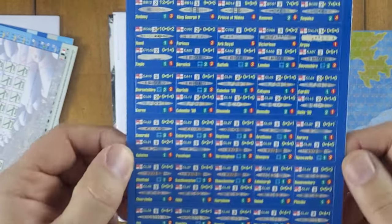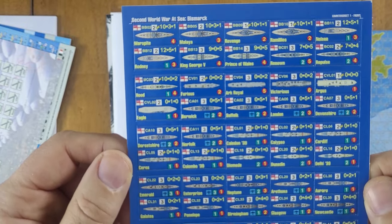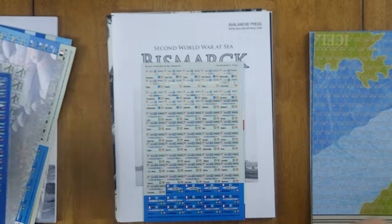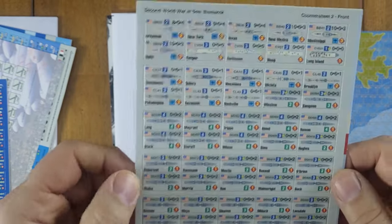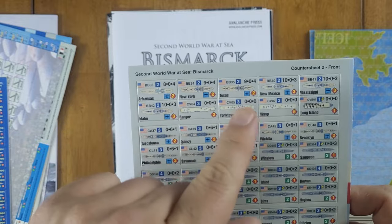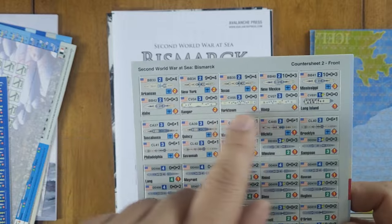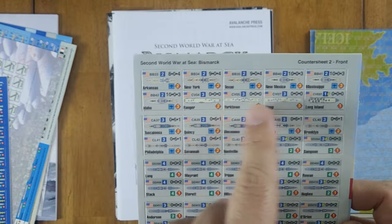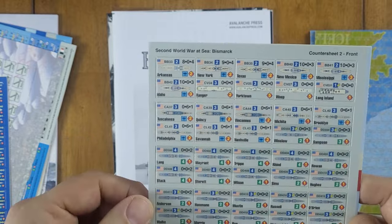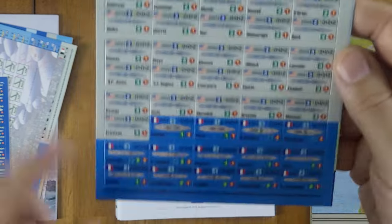There's another sheet of ships — primarily British, looks like entirely British. Then here are some Americans: several battleships including Arkansas, New York, Texas, New Mexico, Mississippi, and Idaho, plus four carriers. There are some French ships at the bottom as well.